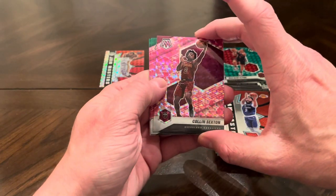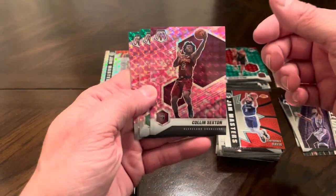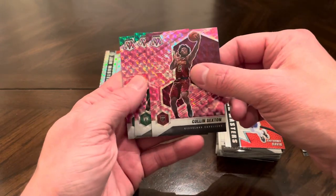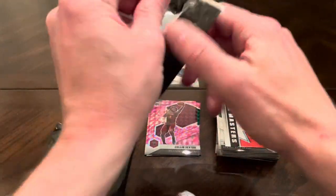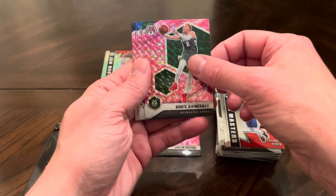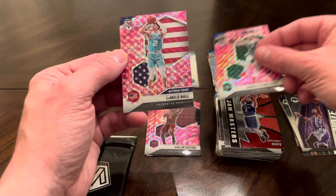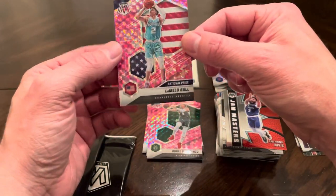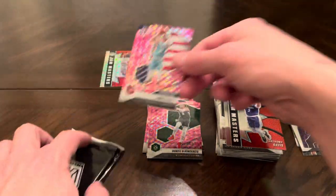All right, here we go — the camo bonus packs. These have camo prisms. It is a pink camo. Colin Sexton, Jason Tatum, all-time greats Paul Pierce. Dante DiVincenzo — can't say I've heard that name before. Josh Richardson. And LaMelo Ball — let's go! It doesn't say rookie card on it, but it's the National Pride LaMelo Pink Camo Prism. I'll take it.